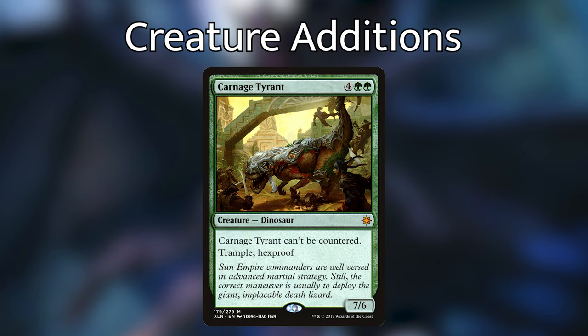Carnage Tyrant for four green green — a 7/6 that cannot be countered and has Trample and Hexproof. Carnage Tyrant is just a pain in the butt to deal with in general. But if it's in your graveyard when Catharal comes out, you can give a creature Trample, a creature Hexproof, or both to one creature. Hexproof, Indestructible, and Double Strike are the most important keywords for Catharal, so we want creatures that have those keywords. Carnage Tyrant gives Trample and Hexproof — great inclusion.